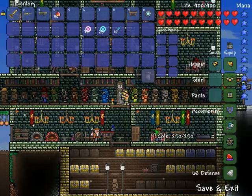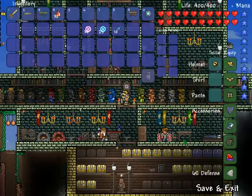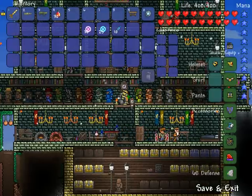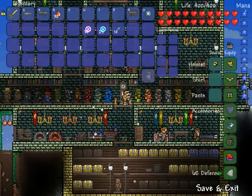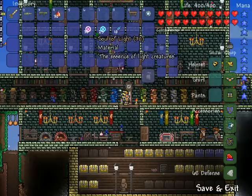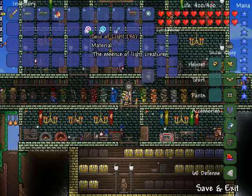What's up guys, I'm here today to show you how to craft the angel wings. I have them right now and they're awesome. You can either craft the angel wings or the demon wings — I prefer angel wings because I think it looks better. So to craft the angel wings, you're going to need 30 souls of light,